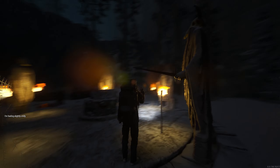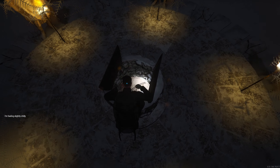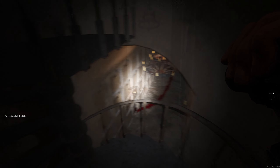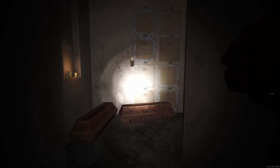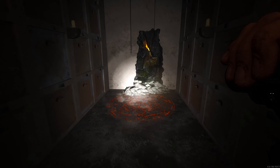The entrance to the tunnel will open. Let's get down here. Make your way through the crypt, around the corner, until you see that on the floor — this is where you're going to place all of your items.